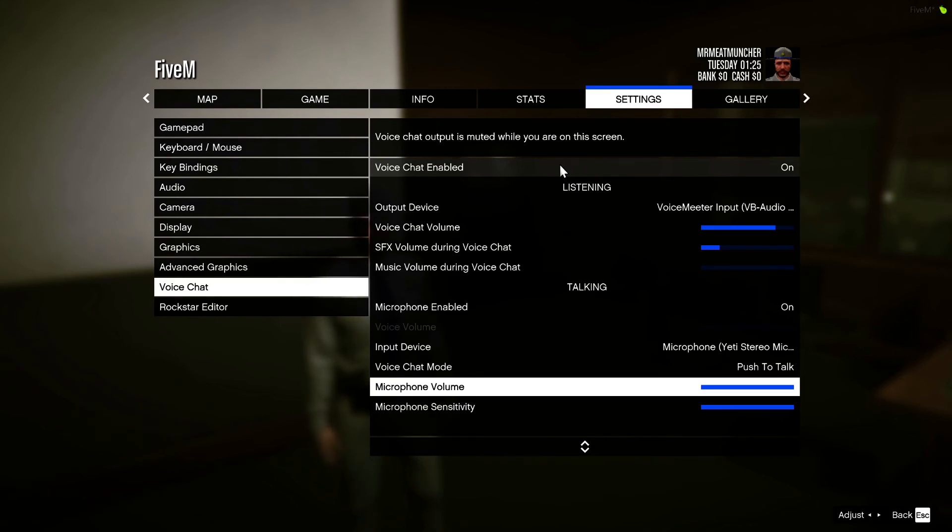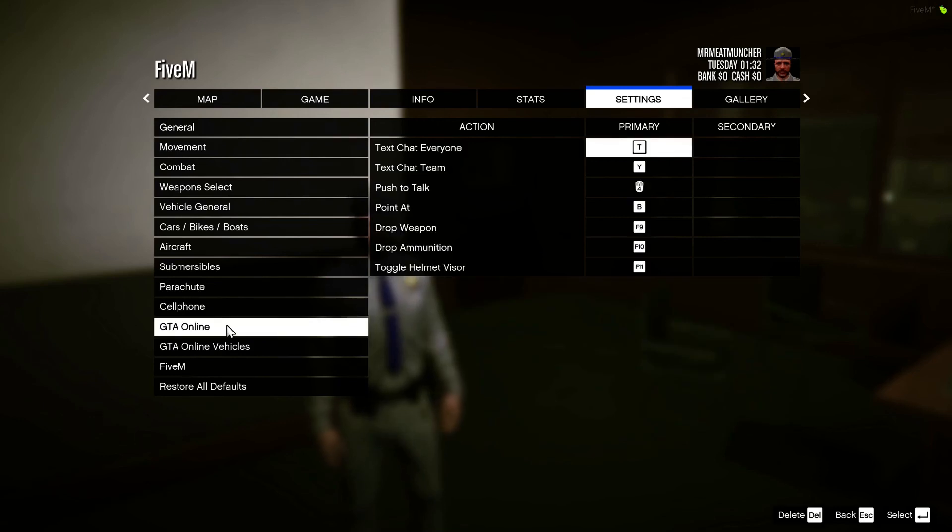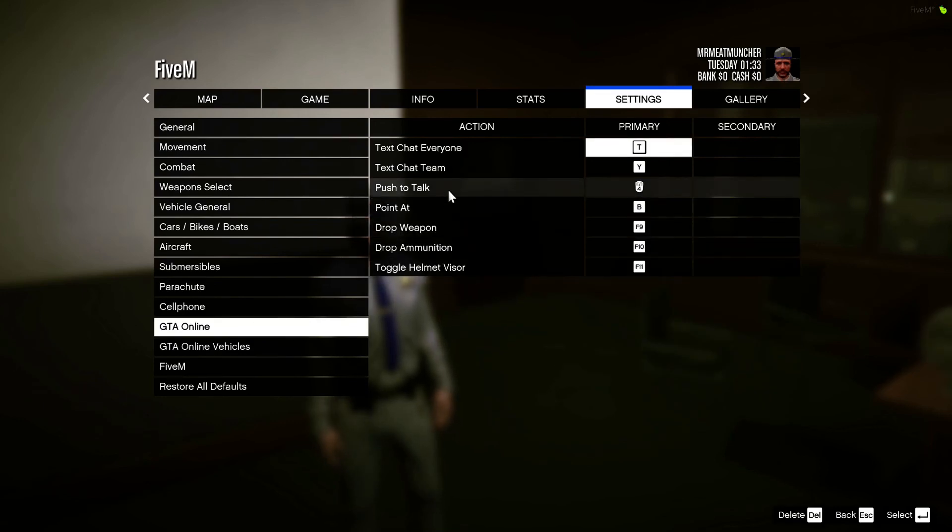The default setting for push to talk in FiveM is the N key — you hold down N and that will broadcast your voice. But if you don't want that, you can change it by going to your key bindings menu, double clicking on that, going down to GTA Online, and double clicking that. Right there is your push to talk key, which dictates what key you press to talk in game. I have mine set on my mouse — you can set it to whatever you like.